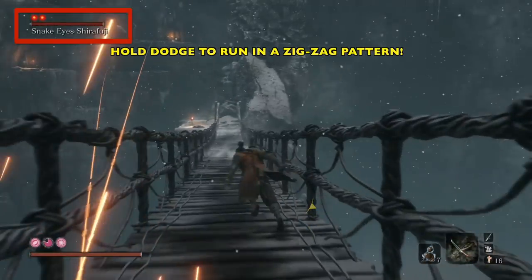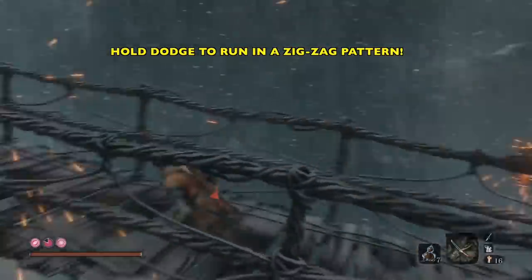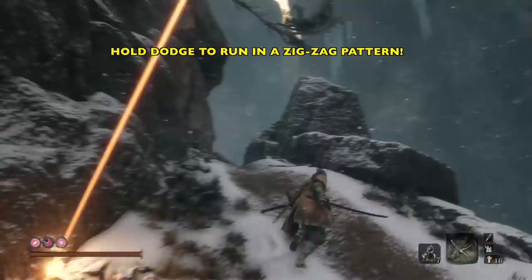Look up there — you can see Snake Eyes is still aggroing me. Keep an eye on the upper left. And it's gone. Once it's gone, do a 180 and then we're going to zigzag back. Again, if you die here, just don't respawn — start over, so you have all your spawns for the battle.